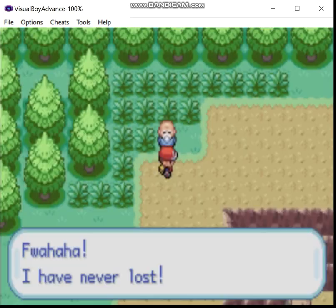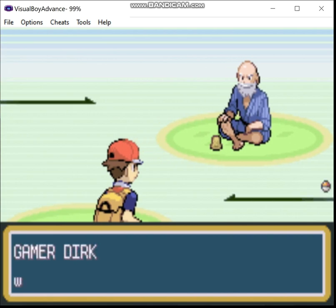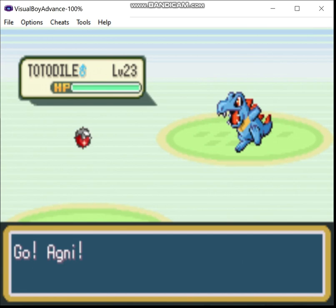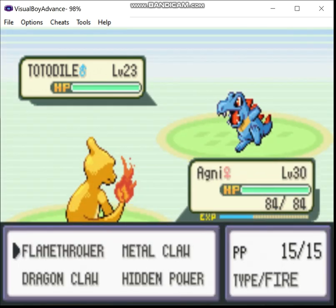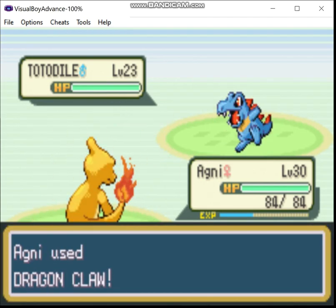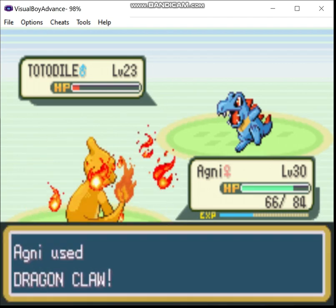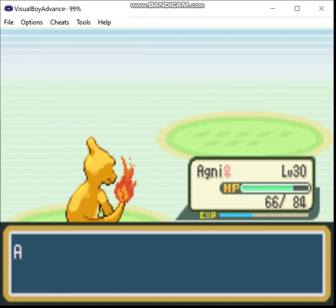I'm still waiting for it to pull the rug out from under me. And speaking of that, the TM shop in Vermillion City sells some really, really useful items. So I spent the cash I built up on moves like Flamethrower, Brick Break, Aerial Ace, Shadow Ball, Return, and Solar Beam. And as if that wasn't enough, I also have the Versus Seeker now, so money will never be a problem again.